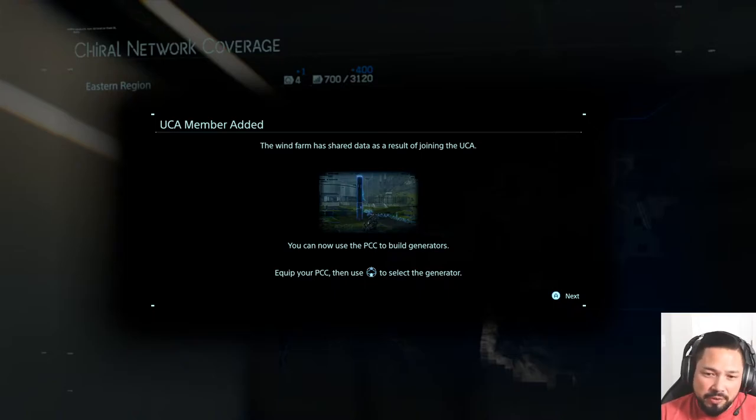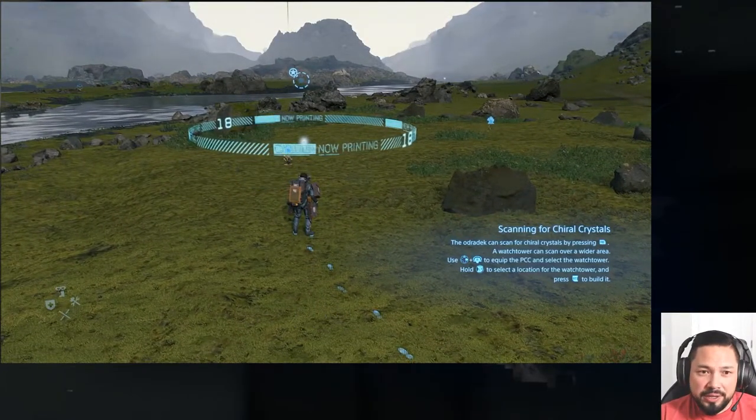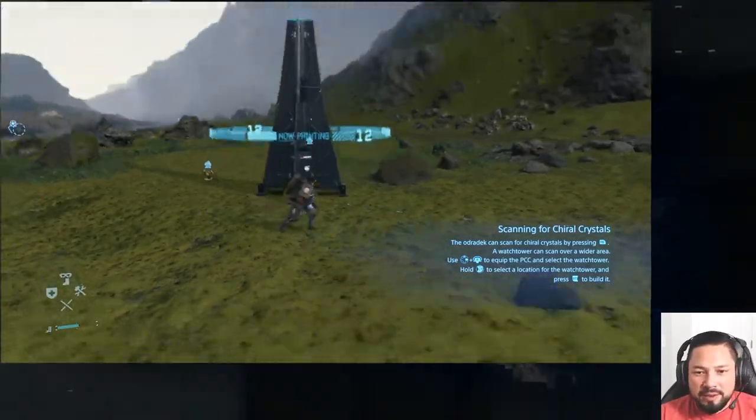Now I can build generators. The little PCC thing is like a card you have to have — if I'm out and about somewhere, you equip it and pick what you want to build: either a bridge, a tower, a post box to store things, or in this case a generator. And you can build it.